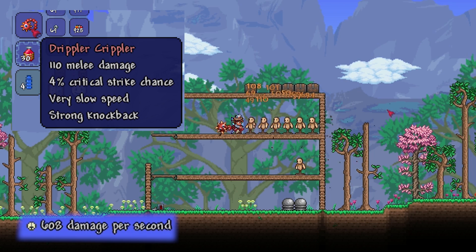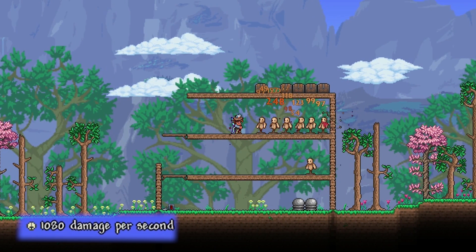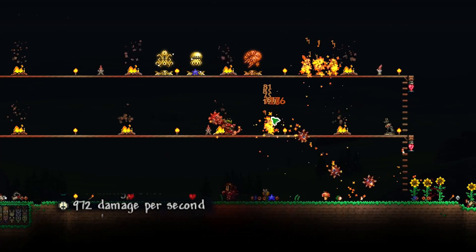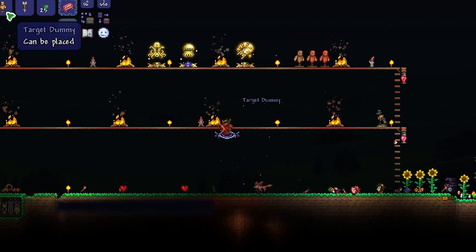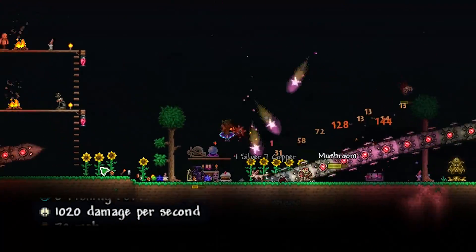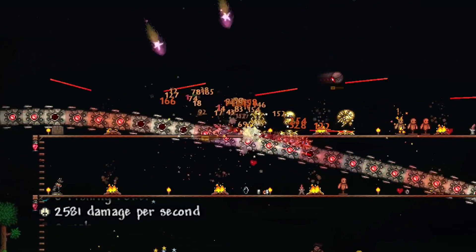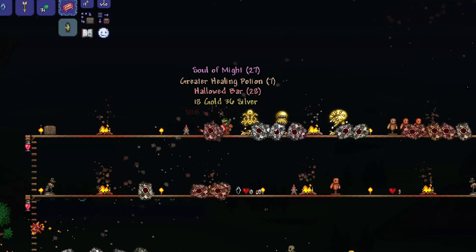Moving on to the melee weapon dropping from the Blood Eels — the Drippler Crippler. This works like any other flail: you can spin it around or extend it out and let the ball drop. Something unique about this flail is that it spawns Drippler Crippler projectiles that sometimes pierce through enemies. When you let go of the flail, it will summon a rolling projectile ball. I personally think this is a very strong weapon — it is fantastic against early hardmode enemies and bosses such as the Destroyer. Its strength is against crowds of enemies or in short range, but it falls short at really long distances since the projectiles don't travel that far.